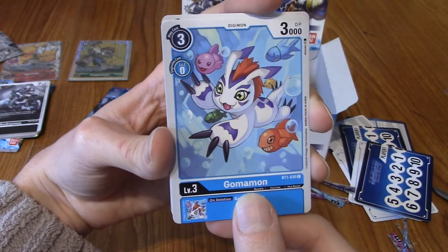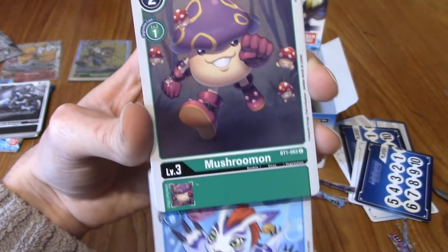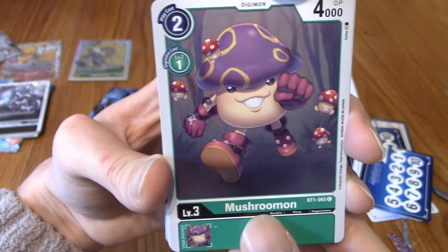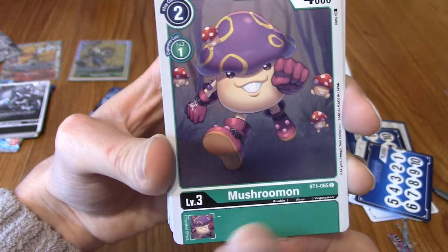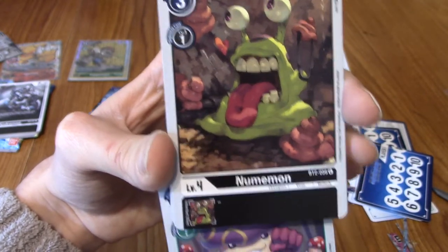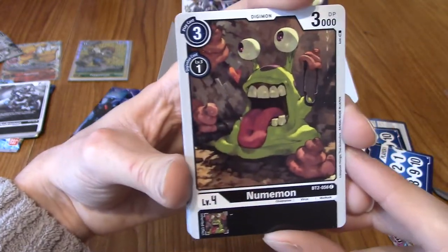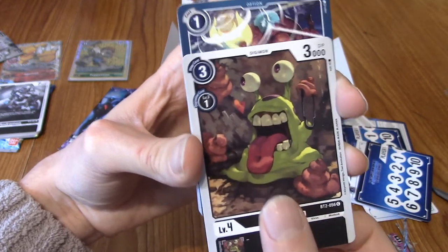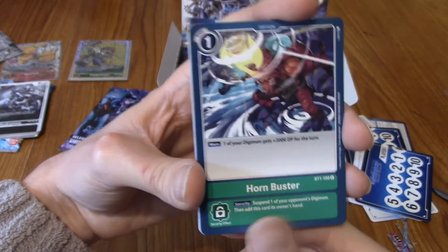Mushroommon — nice, I like Mushroommon's design. It's simple, nothing too wild, but pretty cool. He's a champion. Numemon of course — I have no doubt in my mind that Platinum Numemon is a rare in this set, or even an SR. Hornbuster for Mega Cabuterimon — Mega Cabuterimon. Tsukaimon again but with a different art. So I'm guessing the different art is from different BT sets — the two Agumons might be from BT-1 and BT-3 or something.